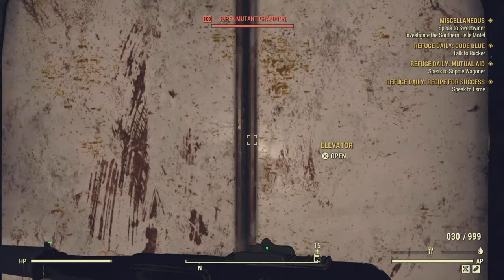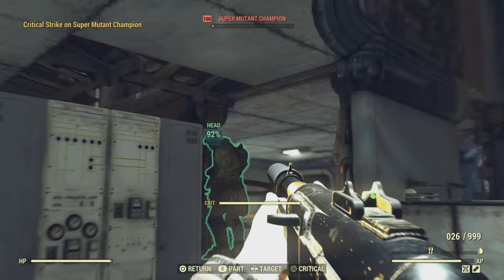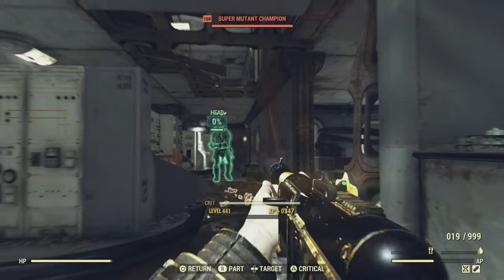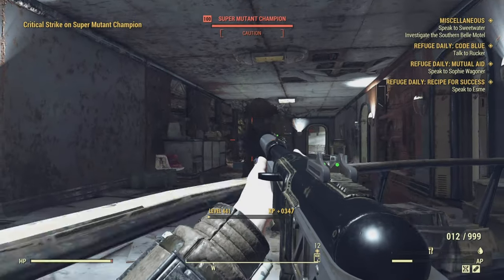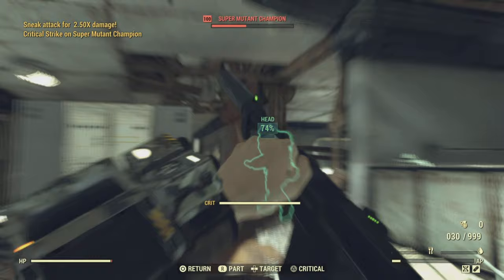And lo and behold, look at that — every single super mutant in the building should have respawned. Absolutely bloody fantastic. You can literally repeat this process as much as you want: run around the building, kill all the mutants, go in the elevator, come back up, repeat the process.